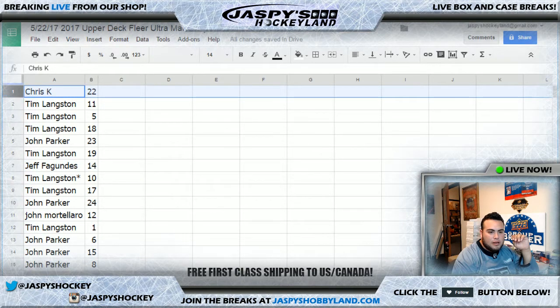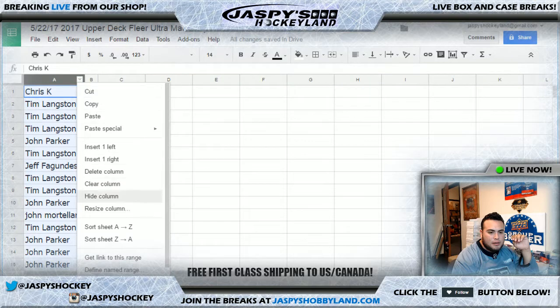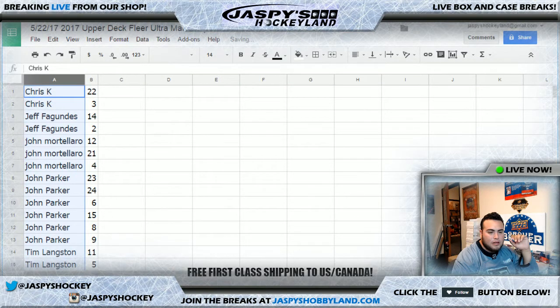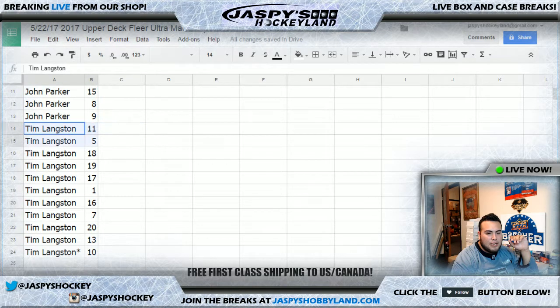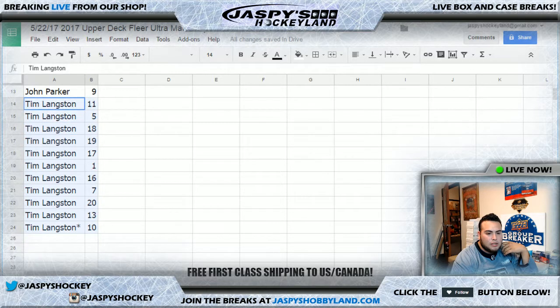Let's alphabetize by first name so you guys can see what packs you got. Chris K, you have packs 22 and 3. Jeff F, you have packs 14 and 2. John M has packs 12, 21, and 4. John Parker has 23, 24, 6, 15, 8, and 9. And Tim has 11, 5, 18, 19, 17, 1, 16, 7, 20, 13, and 10.